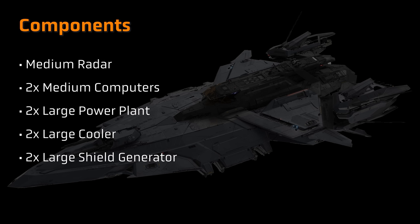By way of components, the Perseus is expected to house a medium radar as well as two medium sized computers. Power is expected to be provided by two large power plants, with cooling provided by two large coolers. Defensively, the Perseus would carry two large shield generators, and all of those components would be on a par with a Hammerhead.